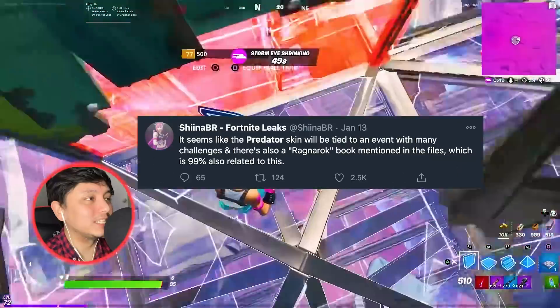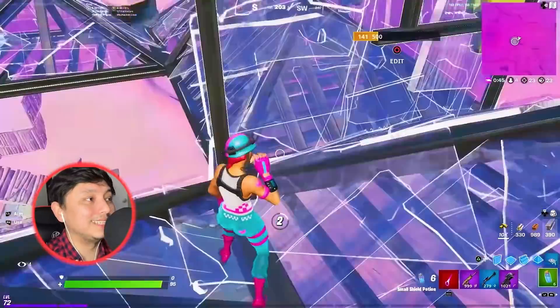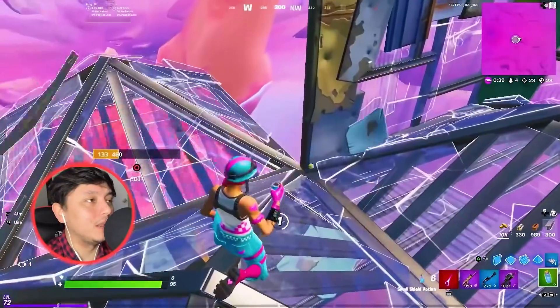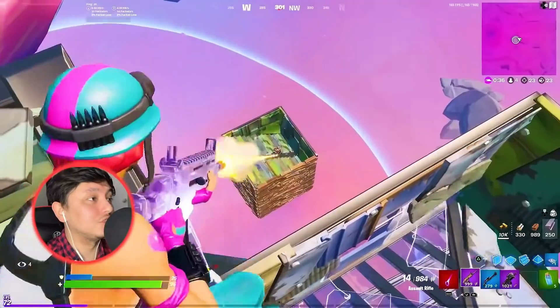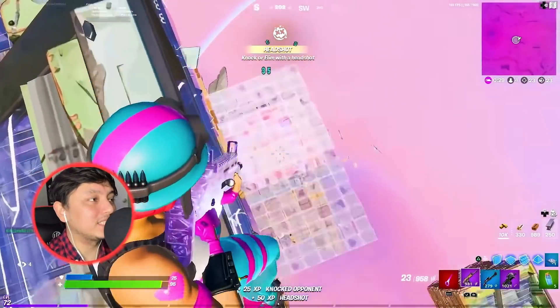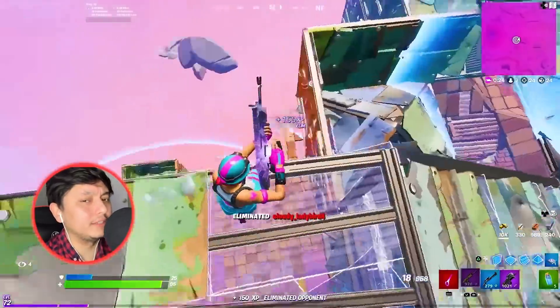Sheena BR tweeted about this and we should expect a big Fortnite event, as this has the potential to be one of the biggest events ever. Expect more collaborations as The Seven starts bringing more characters from different dimensions — mainly bad guys — while Agent Jonesy keeps bringing heroes. There's going to be a massive war at the very end and we might be able to join in like in previous Fortnite events.